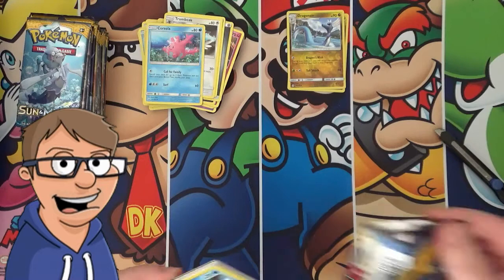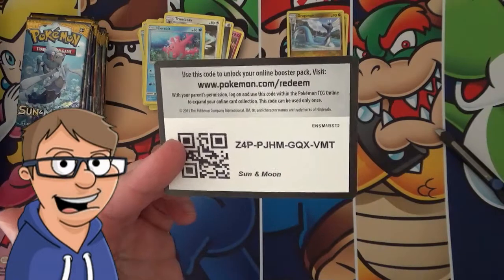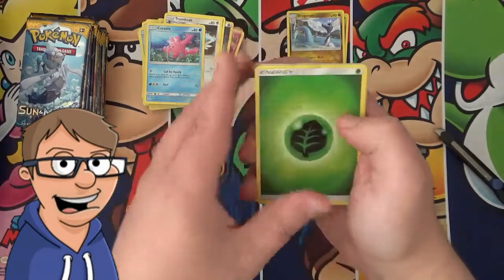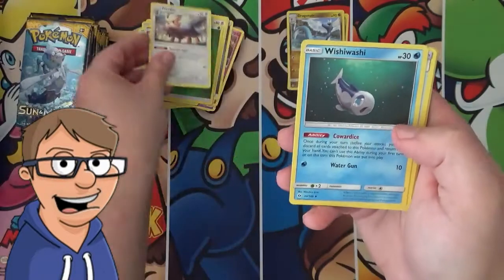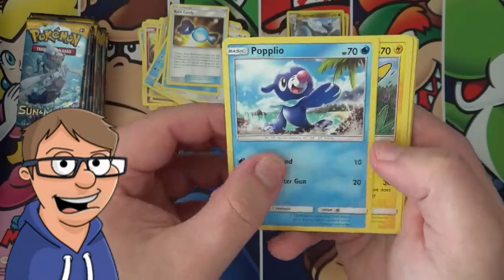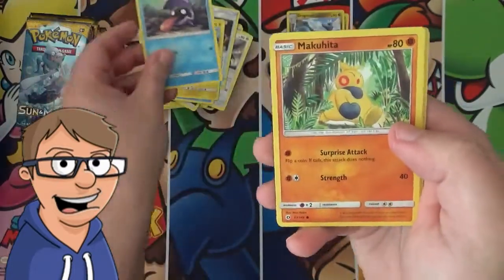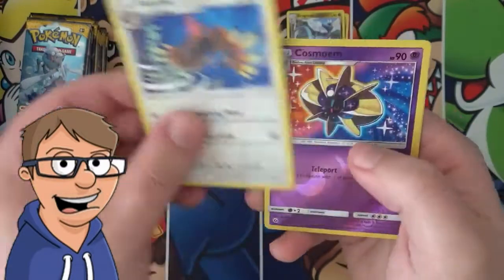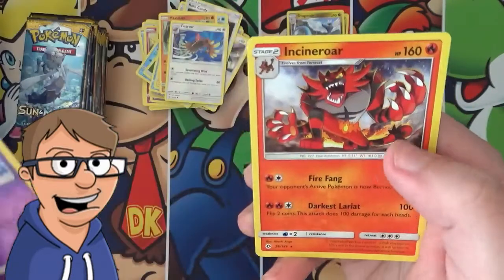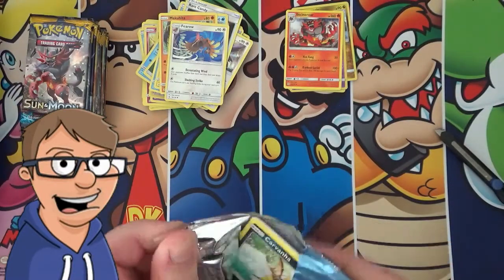I also tried to get Dragonite in Pokemon Go before the winter, but I wasn't that lucky. I live in Denmark, so it gets cold pretty fast and you kind of lose interest. So we have a Herdier, a Wishiwashi, a Rare Candy, a Pablio, a Shellder, a Makuhita, a Pyrrho, a Reverse Holo Cosmoem, and an Incineroar. That's pretty nice actually.